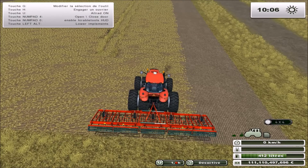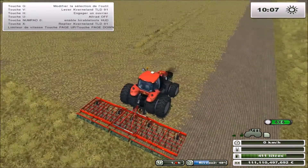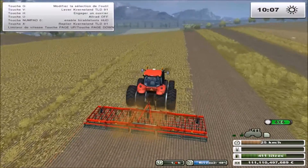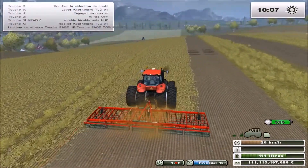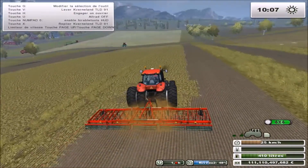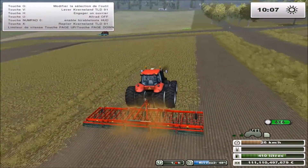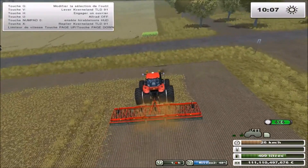Donc on va continuer de déchaumer avec le Magnum. On passe en 4 roues motrices en appuyant sur la touche U, on baisse le déchaumeur, et c'est parti. Je l'ai jumelé pour qu'il y ait moins de tassement — c'est le principe du jumelage. Pour ceux qui ne s'y connaissent pas, le jumelage sert à ce que ce soit moins tassé et que le poids soit mieux réparti sur la surface du sol. Ça sert aussi à avoir une plus grande surface d'adhérence, par exemple en zone montagneuse pour mieux monter les pentes. Moi je suis en plaine, donc c'est plutôt pour le moins de tassement.